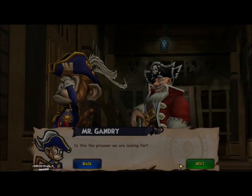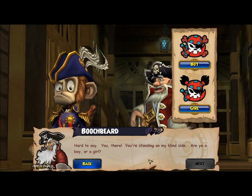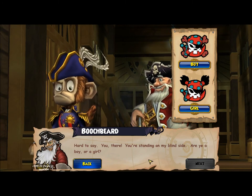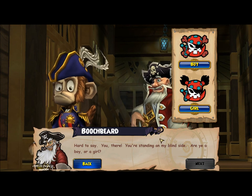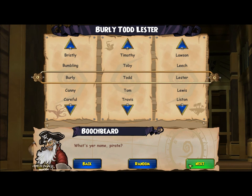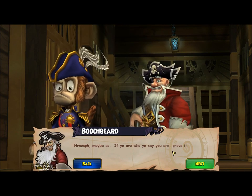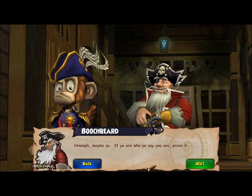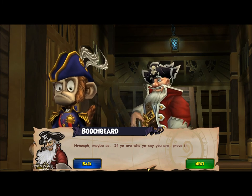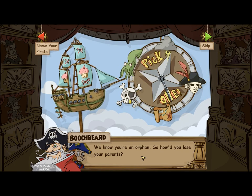Is this the prisoner we're looking for? Hard to say. You there, you're standing on my blind side. Are you a boy or a girl? I'm just going to pick a random name. I told you he's the one. Maybe so. If you are who you say you are, prove it. We know you're an orphan. So how'd you lose your parents?